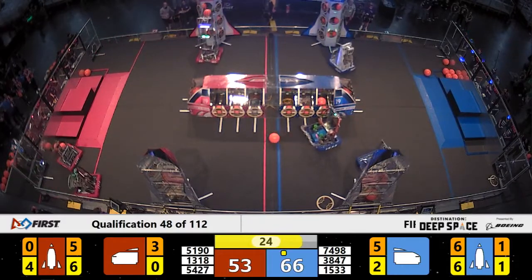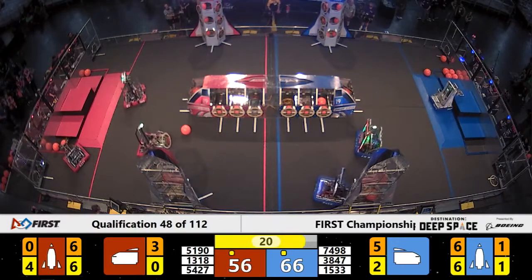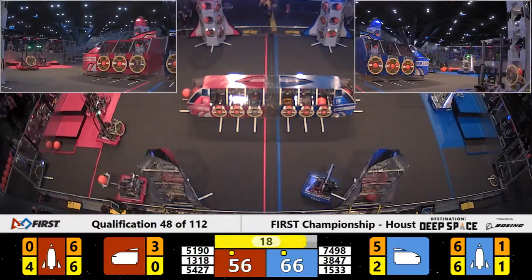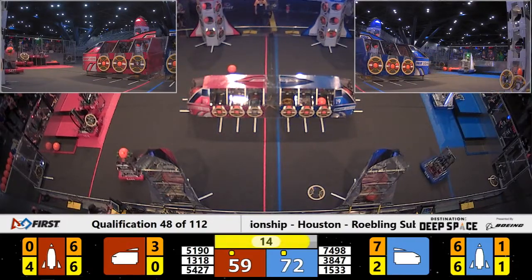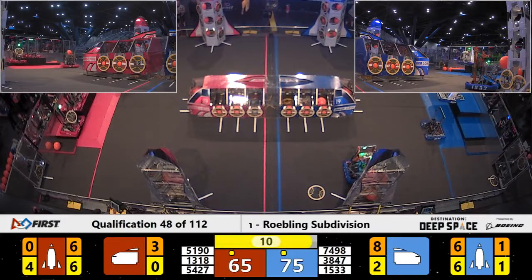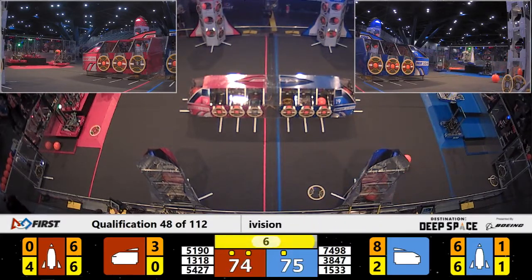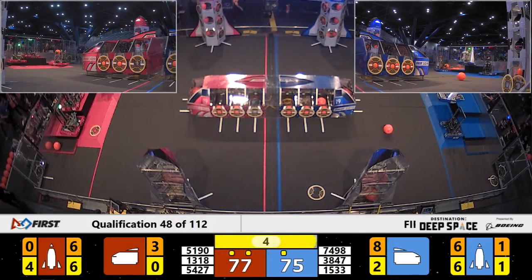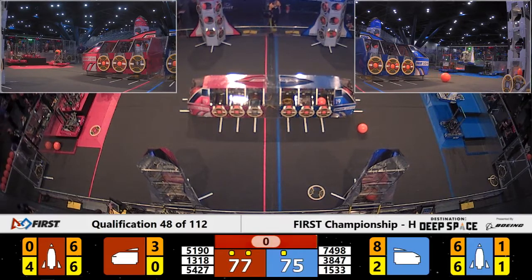Blue alliance got it — they got that ranking point! Red alliance got it too — they also got a ranking point. 20 seconds remaining in the match with a score 66 to 59. 15 seconds left — 54, 27 with a piece of cargo. 51 90 getting up on the HAB three, 38 47 on their HAB three, 74 98 up on HAB one for the blue — that's Wingus and Dingus.